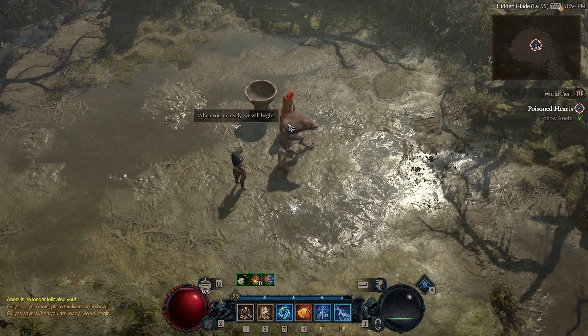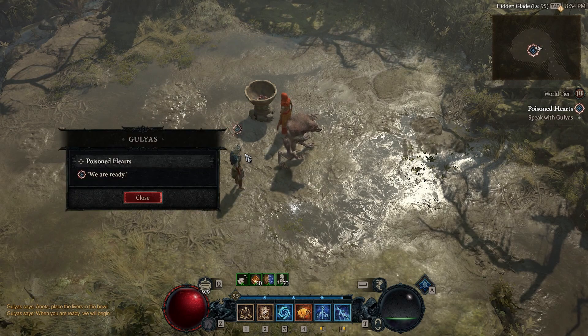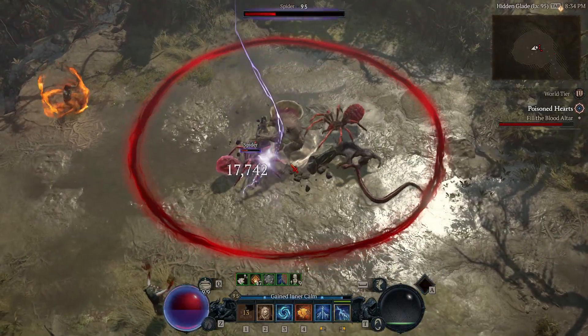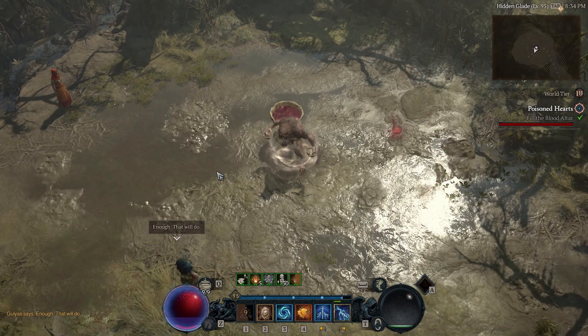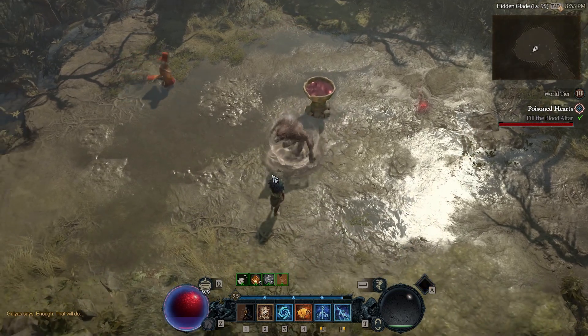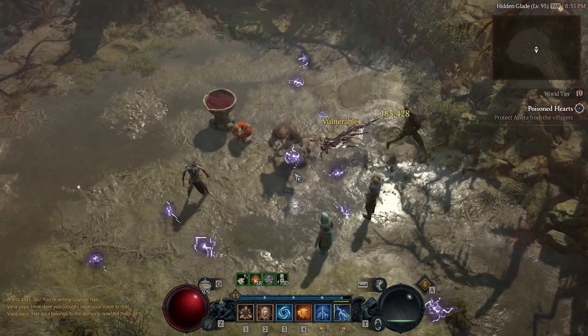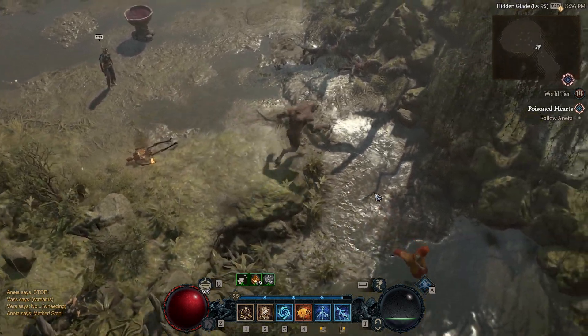You're going to reach an area where there's a pot — you need to interact with it. You need to eliminate enemies there to treat her blood, so it's a little short fight. You can also see there's a fire source over there, so it's probably related to her — that's why they drop. Then you're going to fight more enemies and follow Anita again.